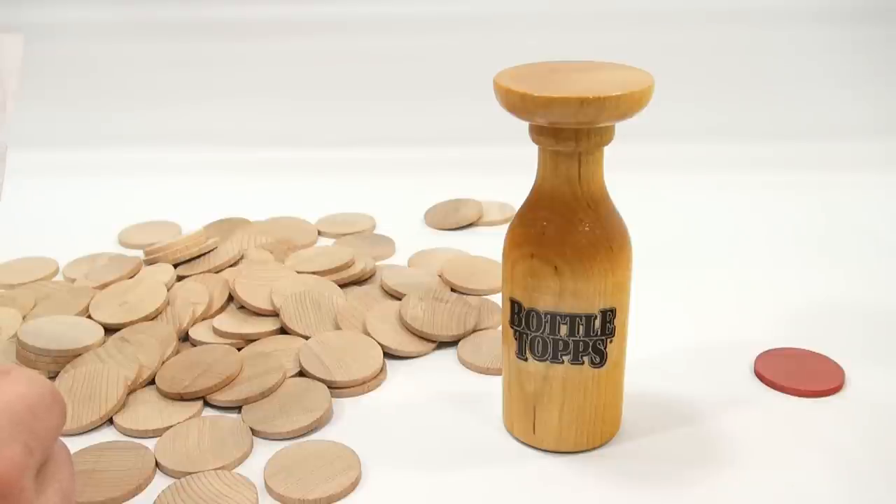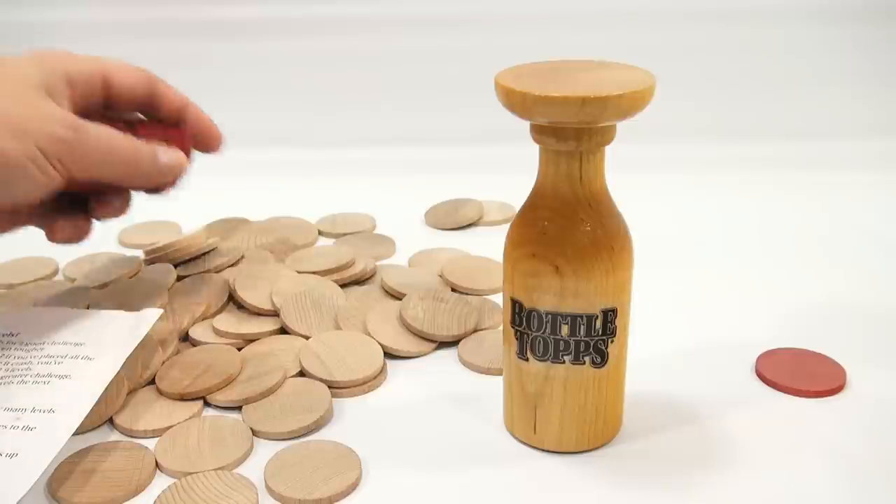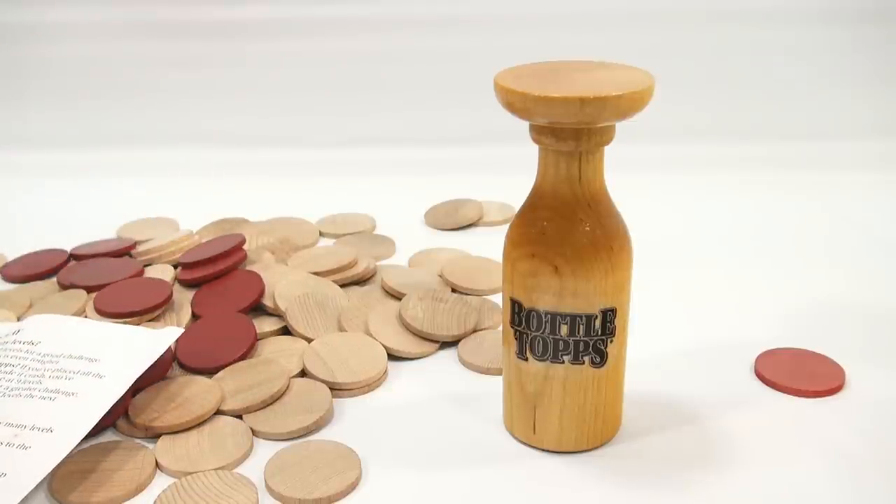Now build a stack. Decide among yourselves how many levels — nine or fewer. Pick a player to go first. Player by player and top by top, assemble the levels, stacking the tops up and out. As soon as you reach the ninth — or whatever number you've decided on — level, cap off the stack by placing the red stopper top in the center. This is not a turn. From now on, no player is allowed to put a top on or above the red stopper. On your turn, place one top, light or dark. We have some of the dark ones here. There's a bunch more — a hundred all together.